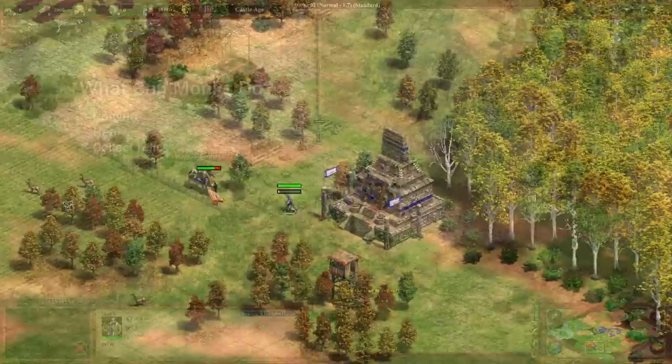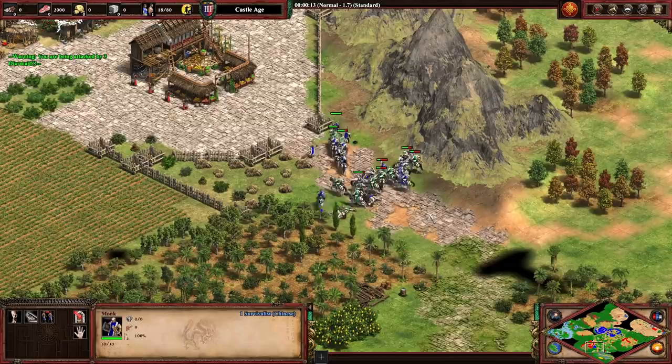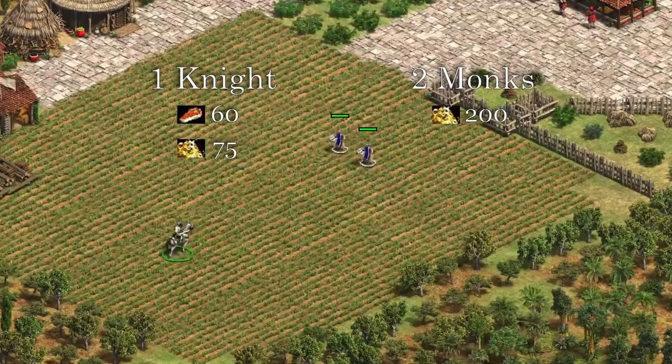There are icons that you can press to convert or heal units, but usually just right-clicking the enemy to issue the command is enough. The only situations where these buttons could potentially be useful is when there's a big melee fight and you want to make sure to either convert or heal units, but this sacrifices some speed for accuracy, so it's not frequently done.